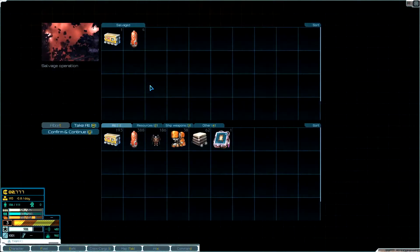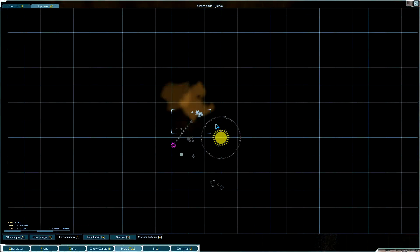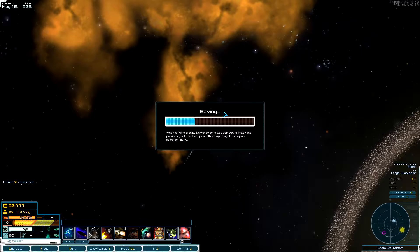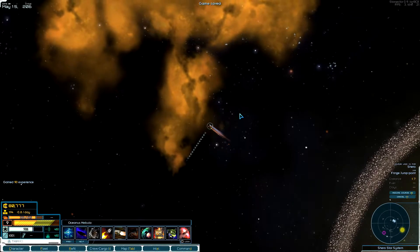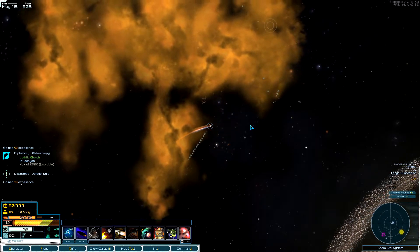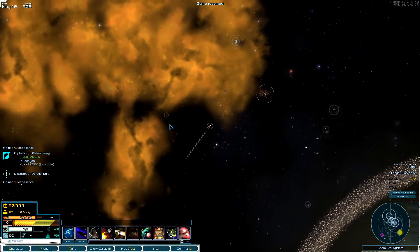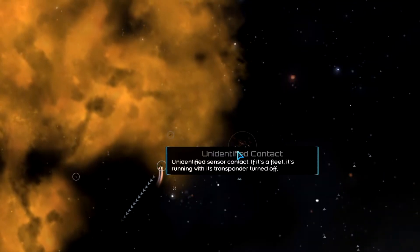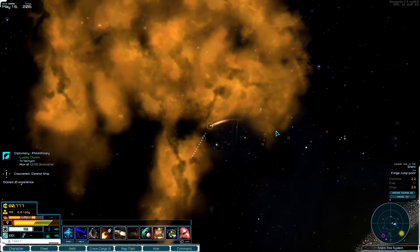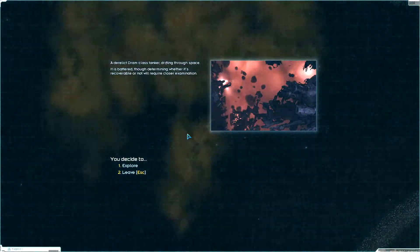Let's salvage this thing — not much salvage there. I'm going to save just in case it's a trap. Oh my god, look at all these derelict ships! There's a tanker over here. Look at all these derelicts — I'm going to have to turn off my sustained burn so I can get these things. Found another debris field. I can't actually get all the ships, but this is awesome.